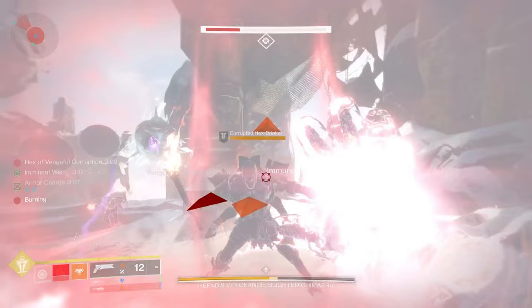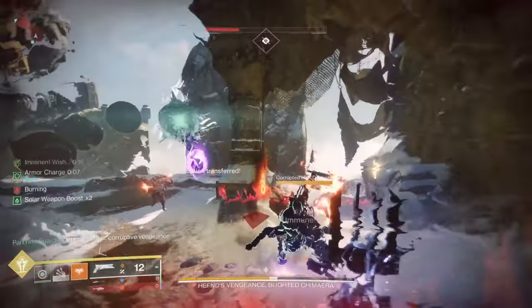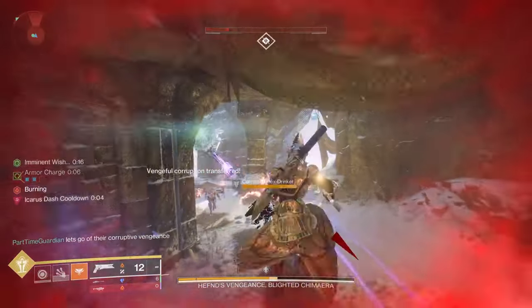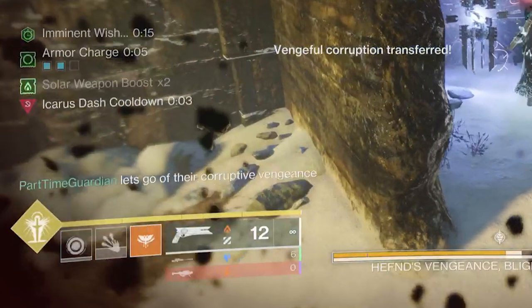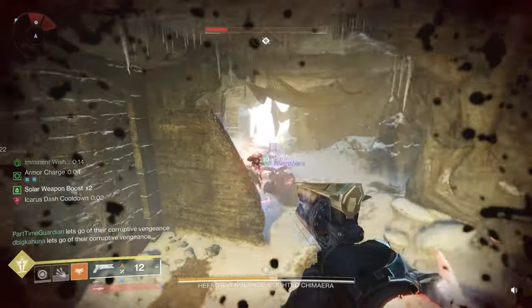Try to close the machines as quickly as possible, then immediately punch the Scorn and jump away — get back as quickly as possible. You'll know you're successful if two things happen: your character releases Corruptive Vengeance, indicating you're clear, and you also see a larger message that says 'Vengeful Corruption Transferred.' Once you see that, you know you're ready for DPS.